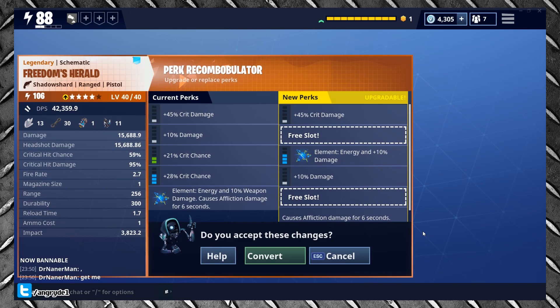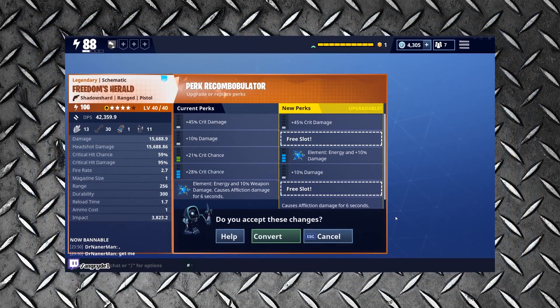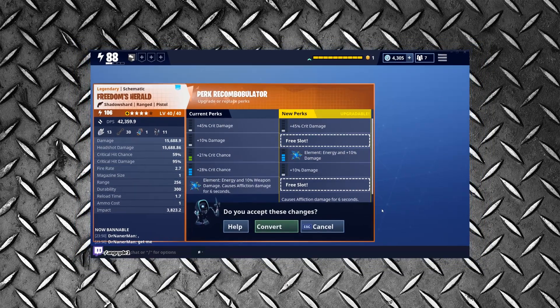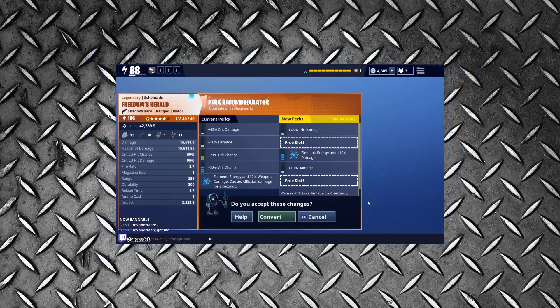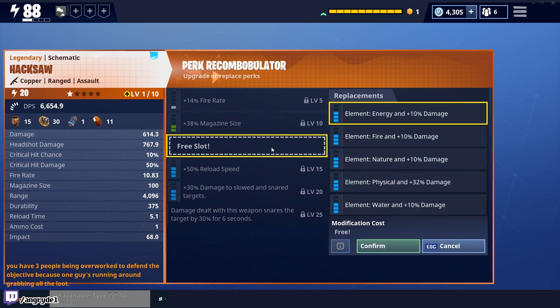Secondly, some of your existing perks will have either been removed or changed. Many of these changes seem to be somewhat sporadic — this can be said of a plethora of different perks. As such, you will need to carefully assess the preview for each weapon on an individual basis before making a decision. On the plus side though, any removed perks will leave an open slot for you to choose your desired perk, which will be granted free of charge, giving you the ability to potentially create some devastating combinations.